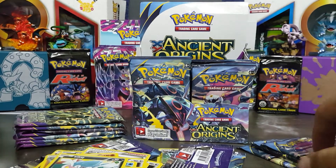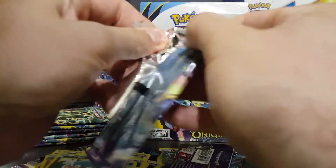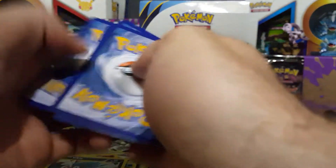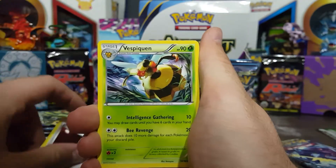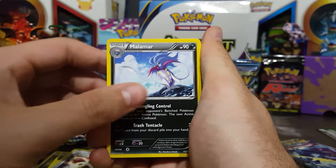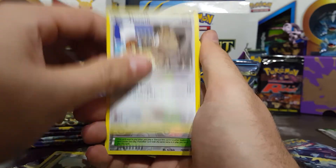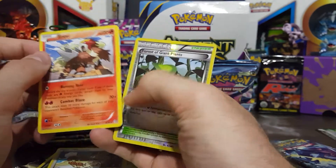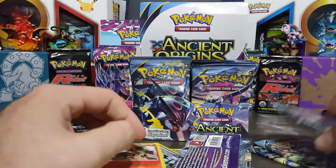Put those off to the side and move on to the next pack with Hoopa on it. Let's get into this one. Starting off the pack: Trainer, Vespiqueen, Ampharos Spirit Link — another awesome Mega EX we could pull — Malamar, Baltoy, Porygon, Eevee, Meowth, Forest of Giant Plants Reverse — and then behind it is an Entei Non-Holo Rare. Oh darn, moving on.